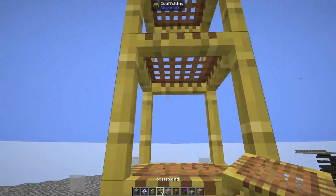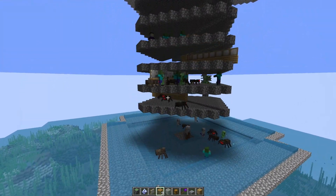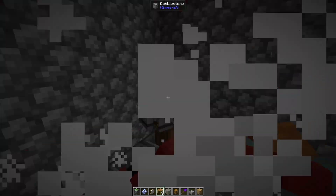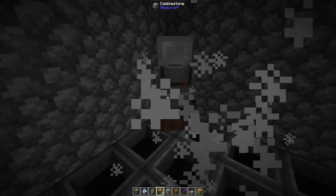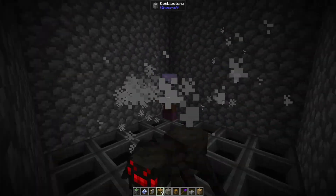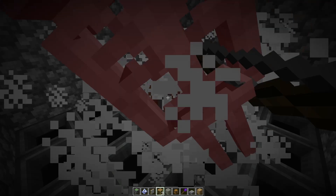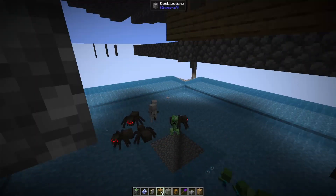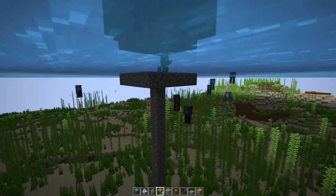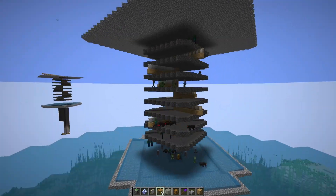You should now see mobs spawning and being pushed around, and almost all of them will die from fall damage. If you're using modded mobs with boosted feather falling or resistance, some won't die - but they'll despawn quickly and don't really affect the rates. Make sure to light up any other areas where things can still spawn, like the bottom platform, and then this farm is all done and working.